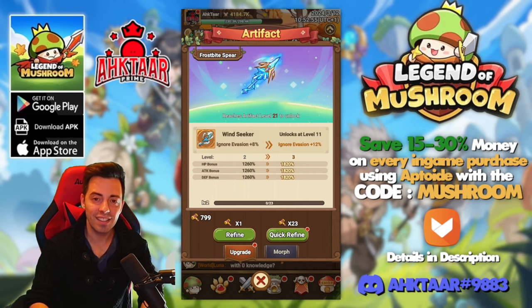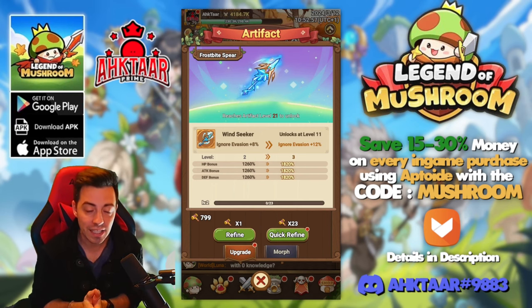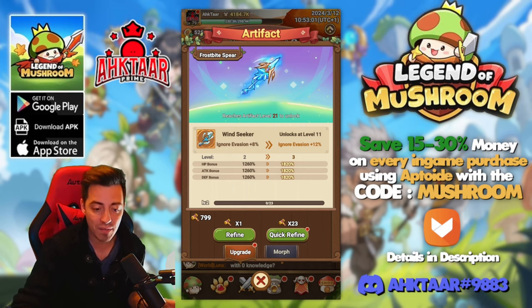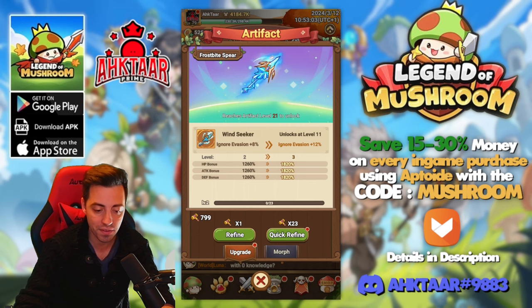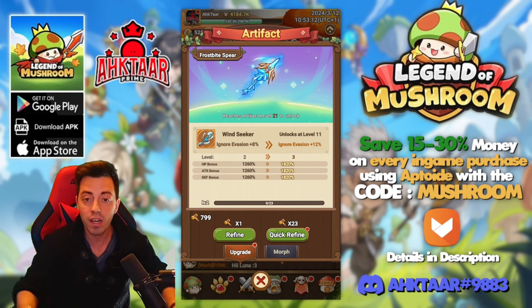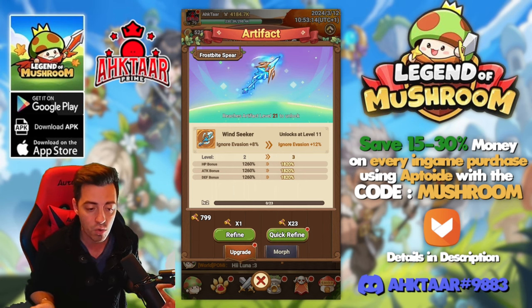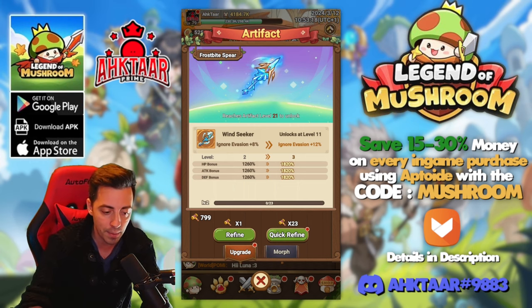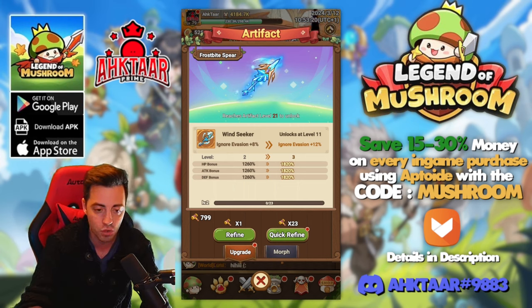Welcome back to the channel. Today we unlocked the artifacts on Legend of Mushroom, and this is going to be great because you are going to have a ton of extra stats using the artifacts. You have a lot of hammers that you got during previous events in the game, and you can use them because there is no rush event soon for the artifacts, so you can spend all your hammers and get some extra stats.